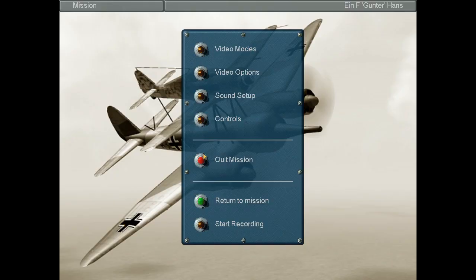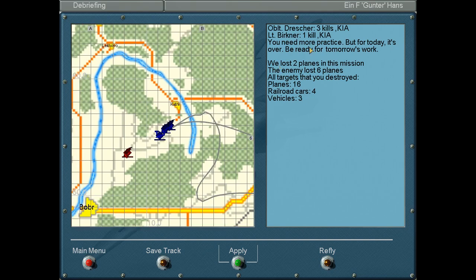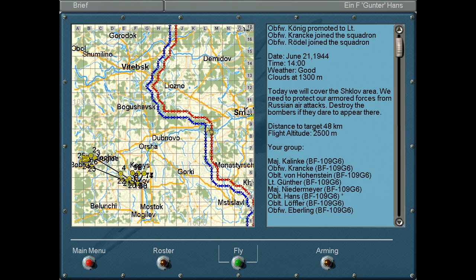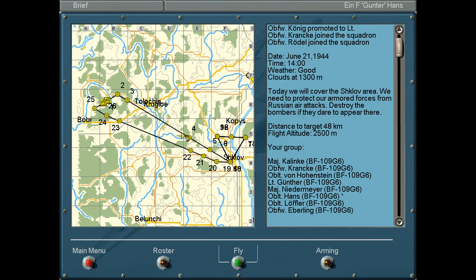Both of those guys that got killed are dead, and Drescher was one of them — I think he was our flight leader. Well, I guess that's how it goes. Looks like next time we're going to be doing another patrol in the same area, protecting armored forces from air attacks. Very similar mission with me, Hans, and very few planes remaining in our strike group because they crashed for no reason.